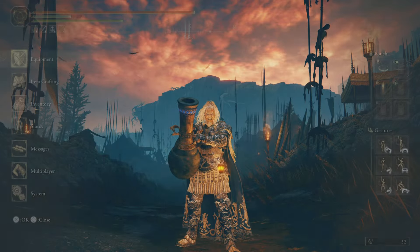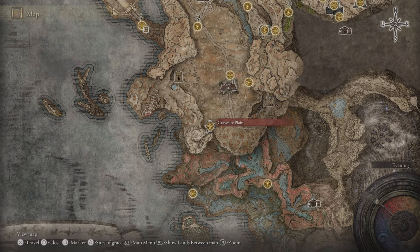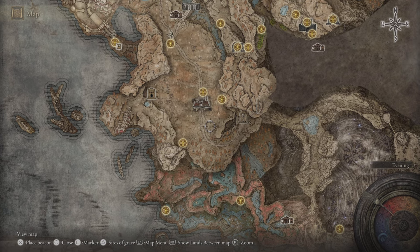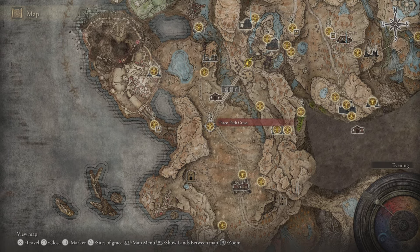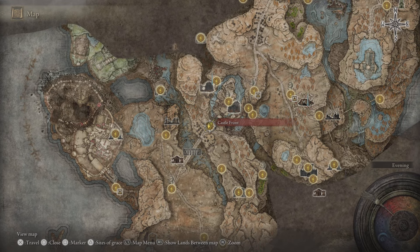In the video we're just going to show you the location. So firstly on the map, let's say you're just beginning the DLC and starting off from the beginning - Gravesite Plain Site of Grace. The map fragment will be over here. Come through the Scorch Ruins, cross the bridge, watch out for the blister guy. This is the Castle Front Ruins and this is where we're going to be starting off from.